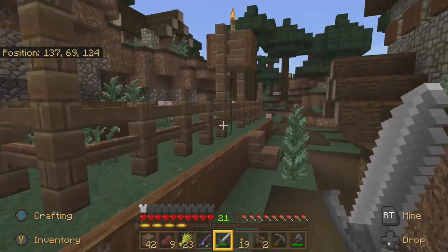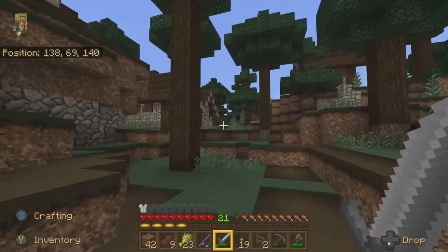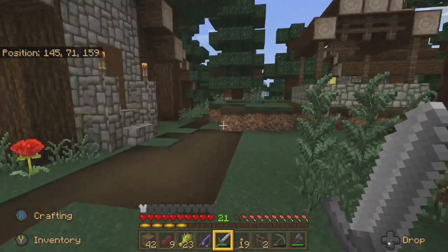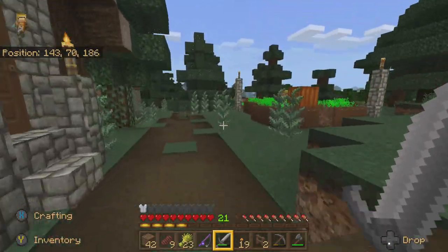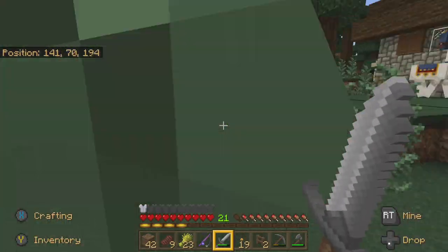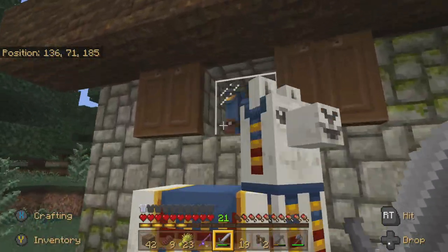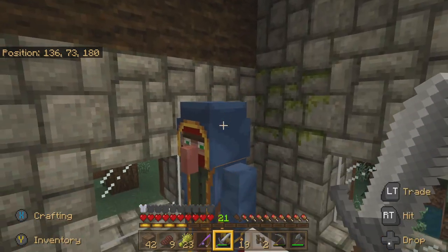There's a pig over here, two pigs, and a baby. Oh look, two baby villagers! Looks like our village breeder is working, unless there's a bunch of them over there doing it — creating the baby villagers.